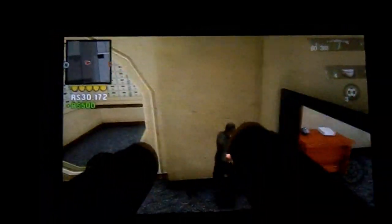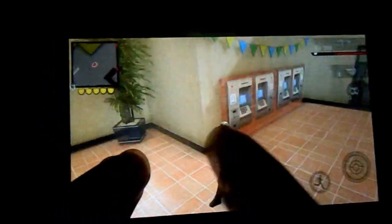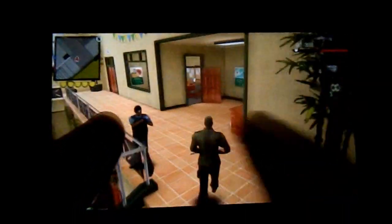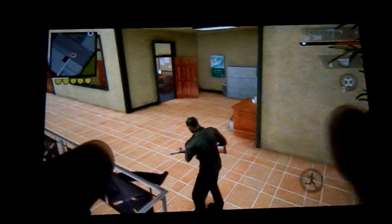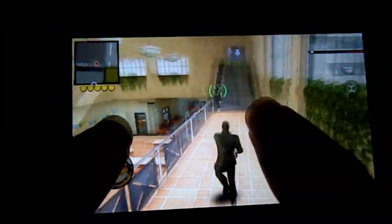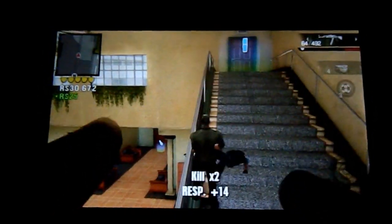You want to get that blue briefcase. Then you want to come out and go up the stairs. You want to go up the stairs here, then run up. There's going to be two guys up there and you go on the roof.